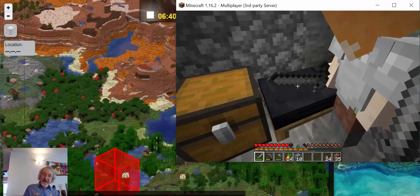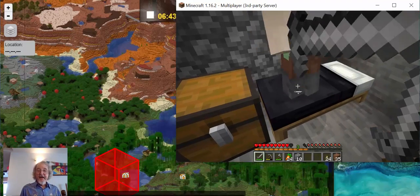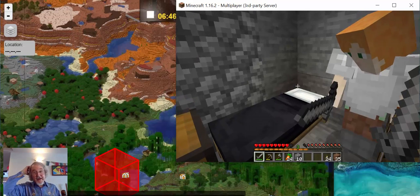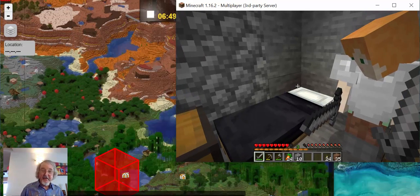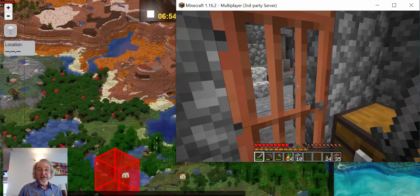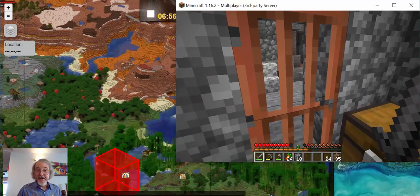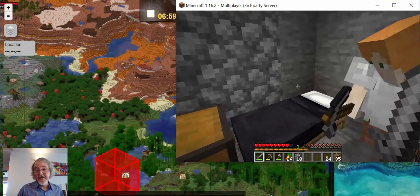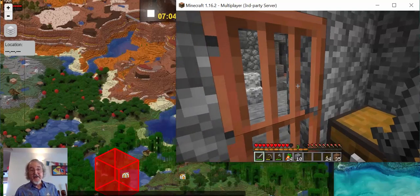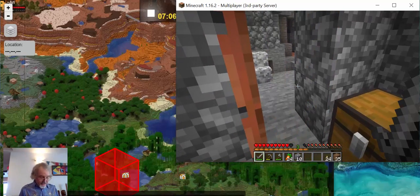The reason we need iron is so we can make shears so that we don't have to kill sheep to get wool. Now that we've found carrots, we don't have to kill any animals to get food. That was just for demonstration purposes, but it can help you in survival if you've just arrived on the server and you need food to stay alive. It's only digital artifacts wandering around out there. Now it's seven o'clock, so let's venture out.